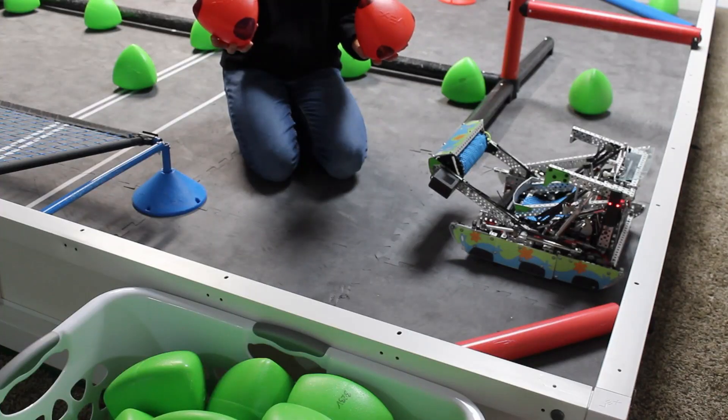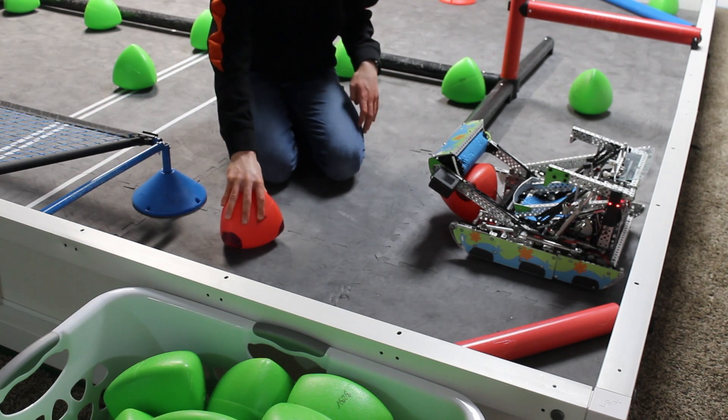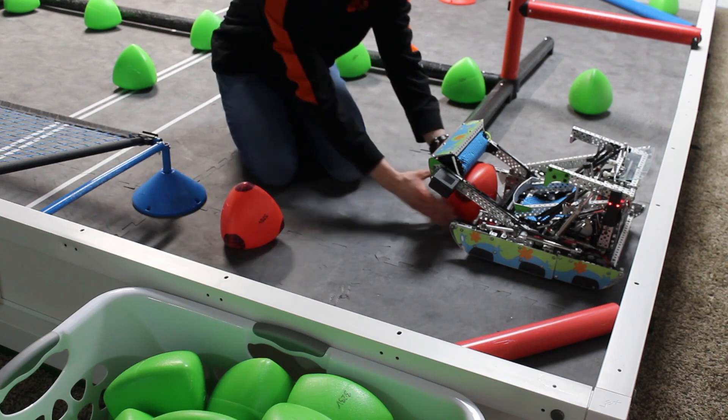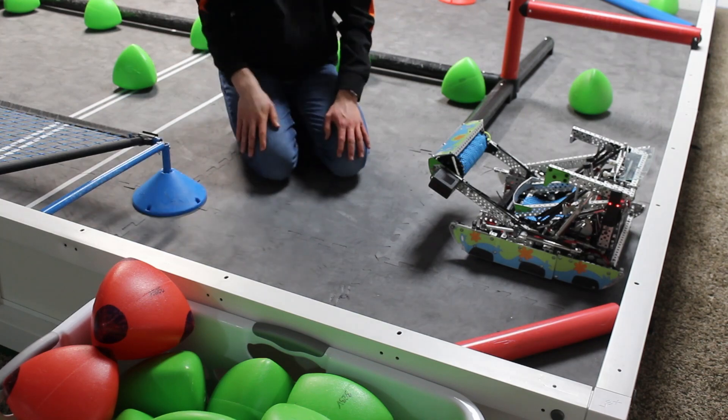The two red tri-balls can be used as pre-loads or match loads. If a team uses them as pre-loads, one must be touching the robot while the other must be placed in a non-scored position in the blue offensive zone, not touching the robot. However, you can use just one pre-load and then use the other as a match load, or you can use both as match loads. If a team plans to ask for a stop time, they need to inform the skills ref before the match starts and let the ref know what their cue will be to stop the match. If a team does not let the scorekeeper referee know ahead of time, the ref is not required to record the stop time.